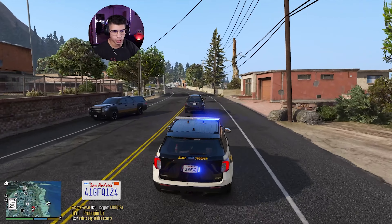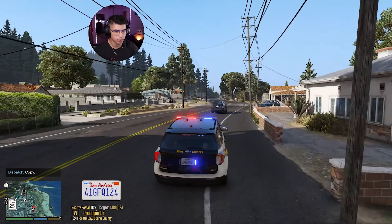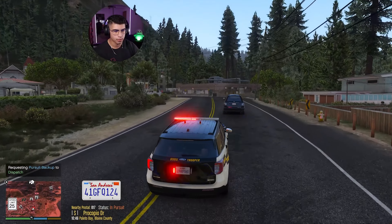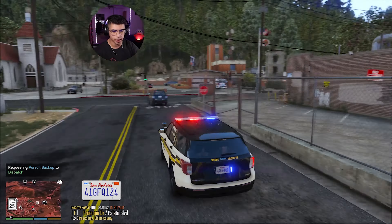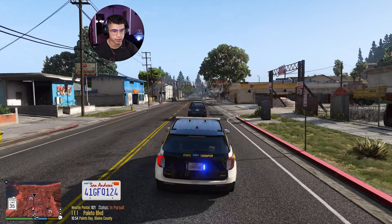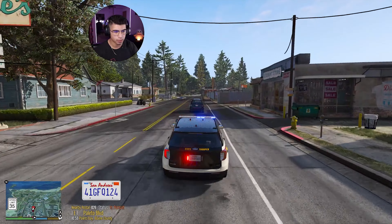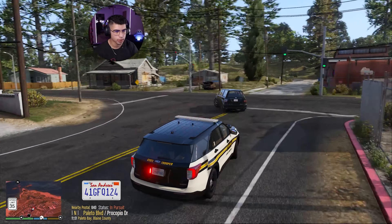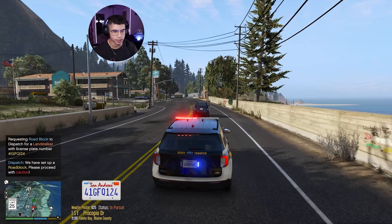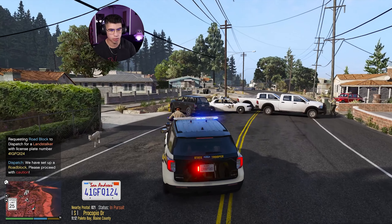I absolutely hate pursuits in Palito - they end up just doing circles. Dispatch, be advised, we're still heading westbound on Procopio Drive. We're going to see if we can get some additional units out here. Dispatch, requesting backup. Got to get this guy to stop. Backup's on the way. He's not going fast, but he does have a warrant - at least I hope he does, because sometimes the ALPR callout interface is usually off when it comes to warrants. Dispatch, requesting roadblock. Let's see if we can block this guy. Hopefully they placed him in the right spot. Here we go - yeah, he didn't get through that. He crashed right into it. He's done.